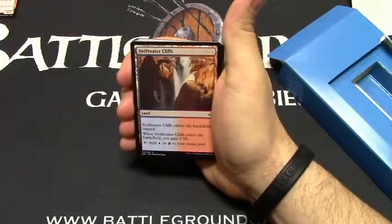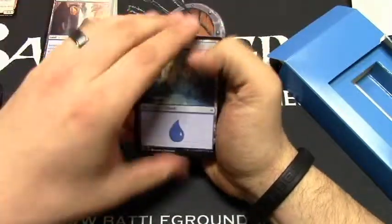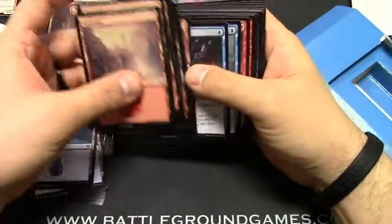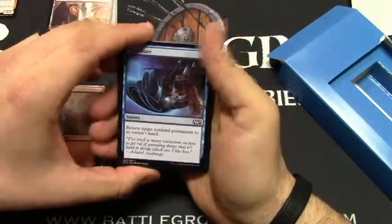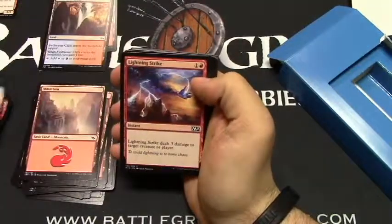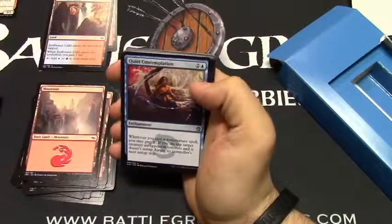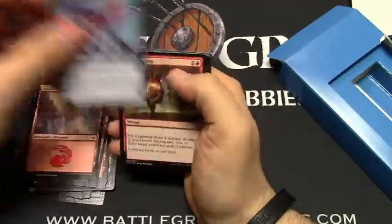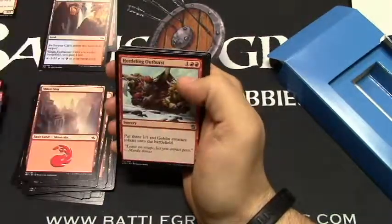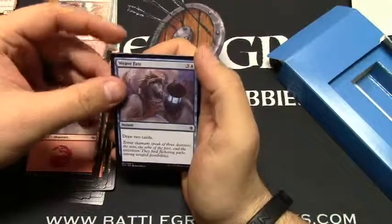Got some of the lands here — a Swiftwater Cliffs and another. We have a handful of basic islands and a handful of basic mountains. Then we have a Void Snare, Refocus, Lightning Strike, Lightning Strike, Lightning Strike, Crippling Chill, another Crippling Chill, Quiet Contemplation, Whisk Away, Arc Lightning, Bathe in Dragonfire, Goblin Slide, Hordeling Outburst, Winterflame, another Winterflame, and a Weave Fate.